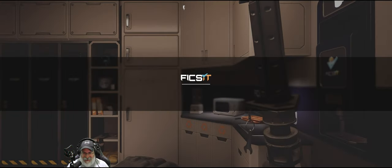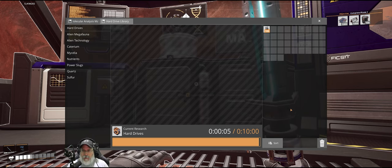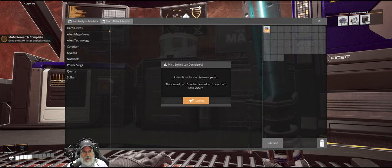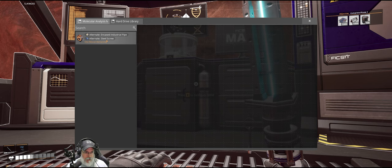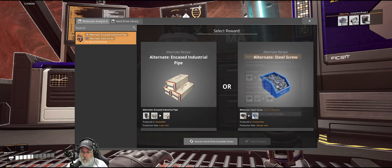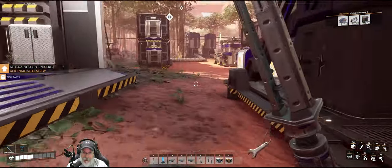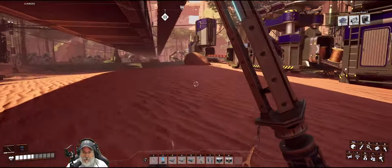All right, I'll see you guys back up here. We're going to check out our drive — it's almost done. Somebody was saying if you get a hard drive recipe that you don't like, leave it in the library so it doesn't pop up again. Alternate steel screw is a fantastic recipe — 260 screws per minute for one steel beam! We're definitely taking that. We won't use it in our first build since I don't have permanent steel production going, but we'll definitely use it in the future.